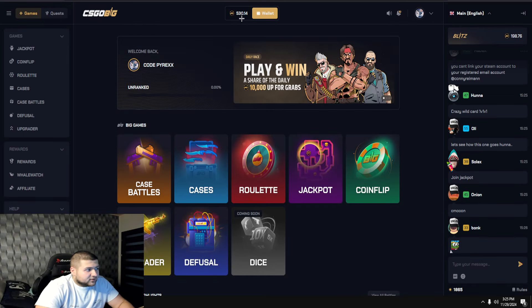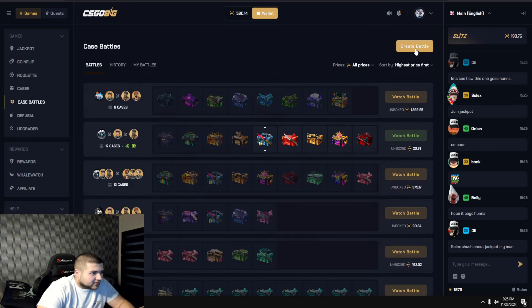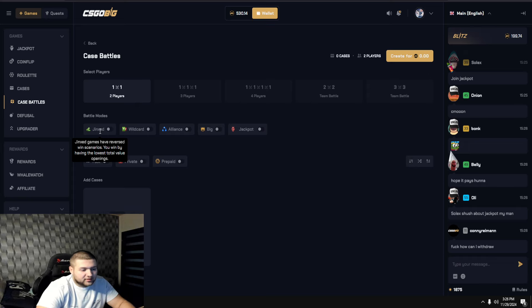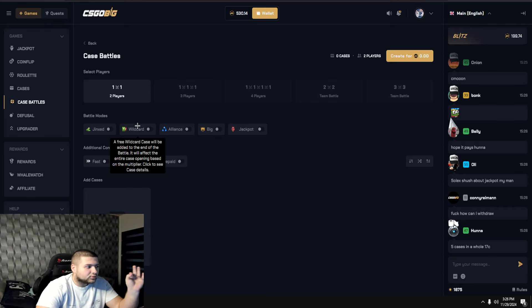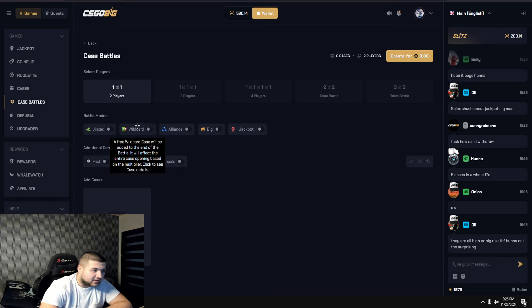Today we have 530 tokens in the balance, so let's run some battles and I'll show you the site. Basically you have 5 game modes. You have the Jinx, which basically if you pull the least amount of money you will be winning the case battle. You have the wild card, where a free wild card case will be added to the end of the battle and it will affect the entire case opening based on the multiplier — so if I get $100 openings and I get 2x on the wild card, I get $200 and I can win everything with that.